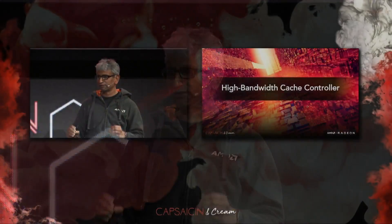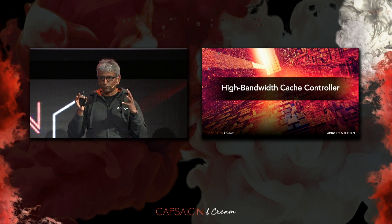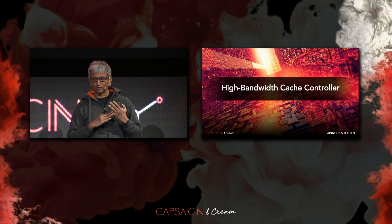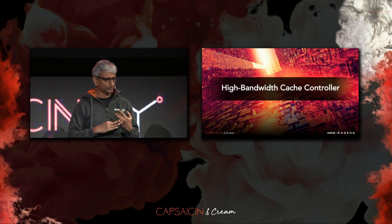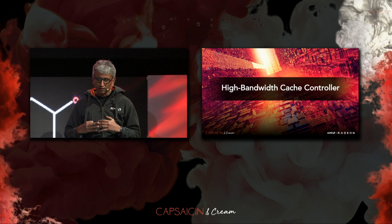The next feature is High Bandwidth Cache Controller, which we talked about at the Vega architecture day. In very simple terms, what High Bandwidth Cache does for a gamer and game developer is enable you to get 100% utilization of what you paid for in terms of memory. Fast graphics memory is a substantial portion of GPU cost, and without High Bandwidth Cache, today we see games that only take advantage of 25% to 50% of the memory you paid for.